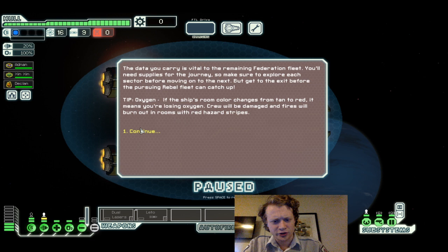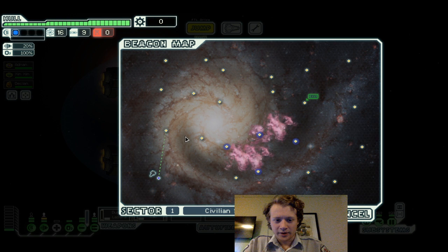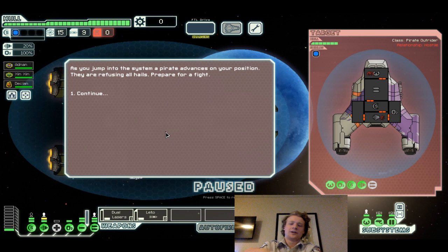The data carries are filed to the remaining Federation fleets. You need supplies for your journey, so make sure you explore each sector before moving on to the next, but get to the exit before the pursuing Rebel Fleet can catch up. Alright, so what do we need? Weapons — that's the big thing right now. Weapons, shields. This is a very basic ship, like the Type-C Slur Cruiser, a little more basic, even — to the point where it's a little underpowered.